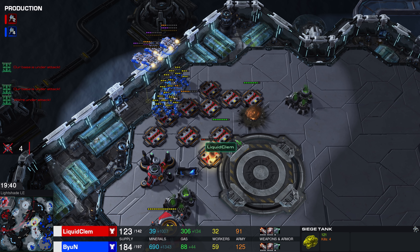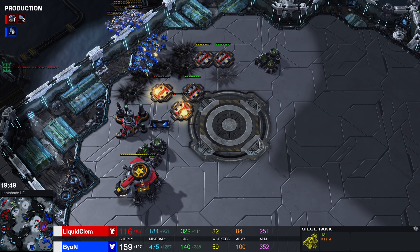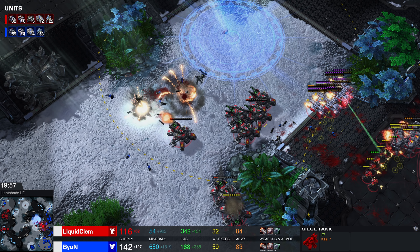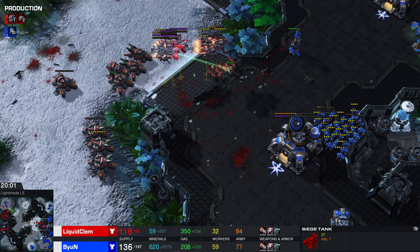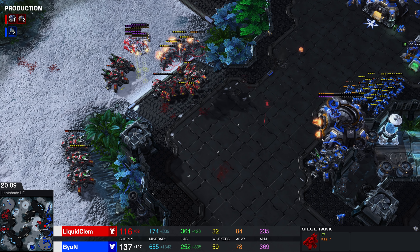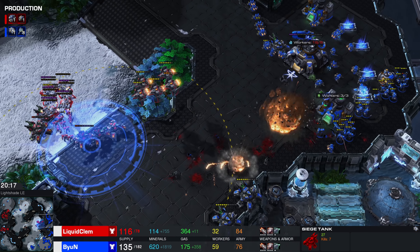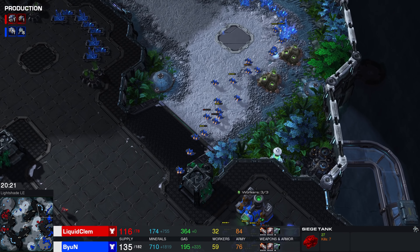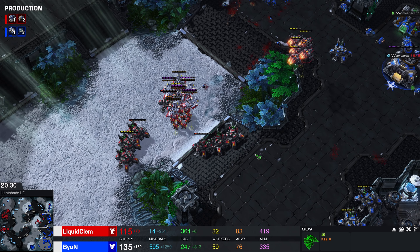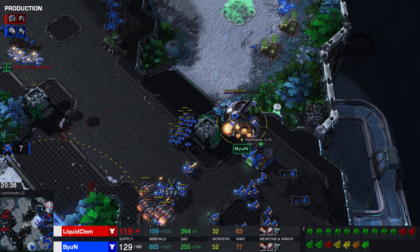Bjorn once again is creating a line over here — we've seen this a couple of times in this match. When you sit here for too long it's very difficult. Bjorn is currently at a very nice supply advantage with way more army, which is really nice. Another Marine stims forward — apparently this is the moment. The boys have been pulled by Clem — he's going to sacrifice a whole lot of SCVs to try and break this position. All of Bjorn's tanks get shut down, but at the cost of 26 SCVs. The alternative was just never mining that base again, which is not great.